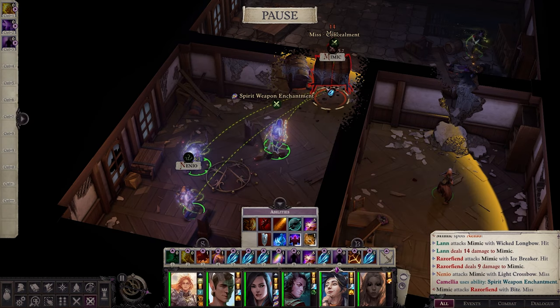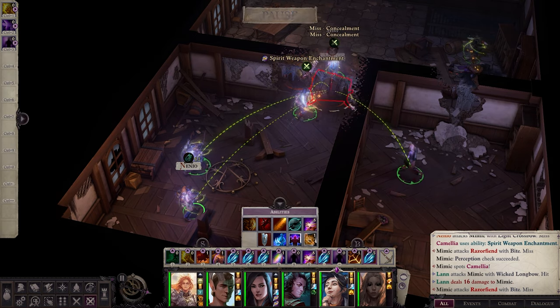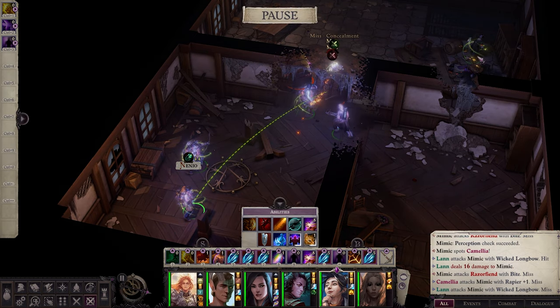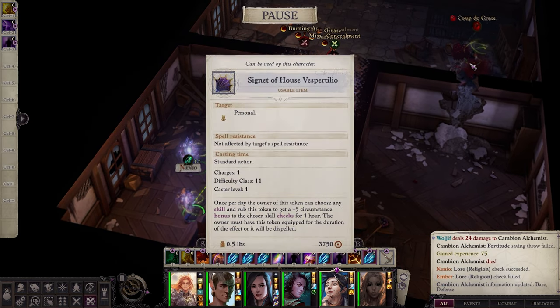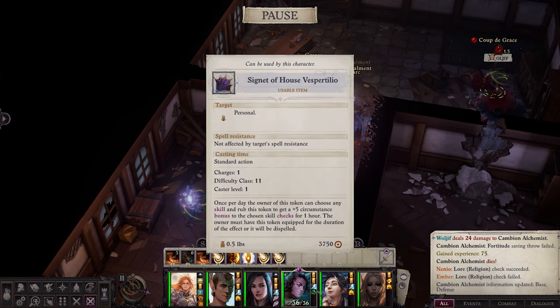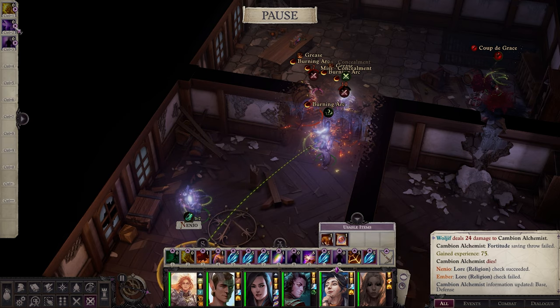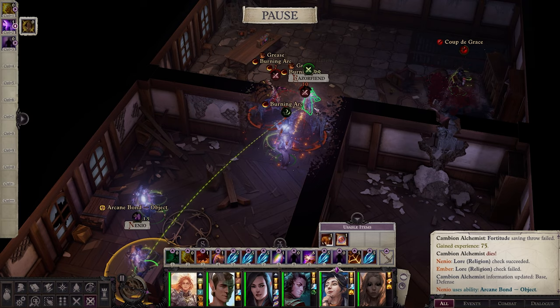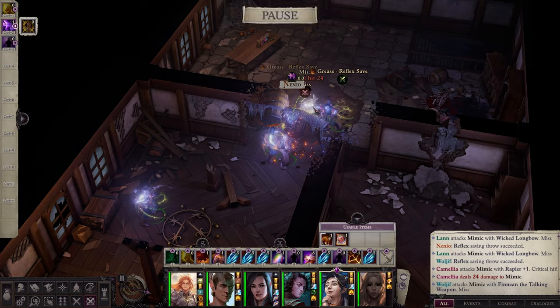These guys have extremely high perception, so be aware of that. What I've done is I have Wolgif with a trinket that gives him plus five stealth. He's at 20 stealth and I've cast invisibility on him as well, so his stealth is around 45, and he's able to pass the stealth check without being seen.